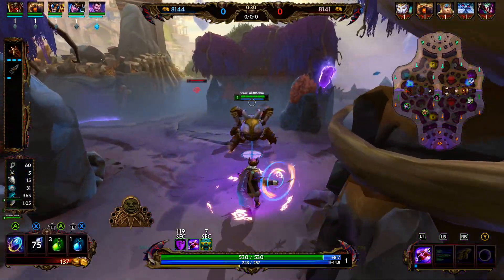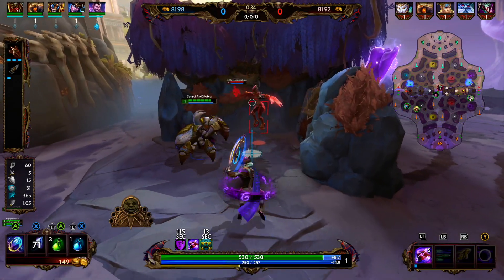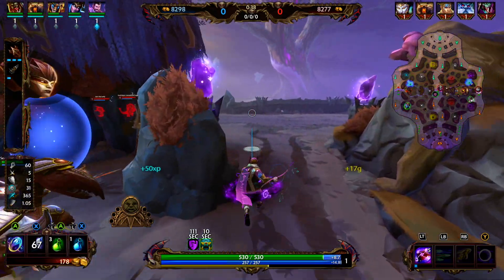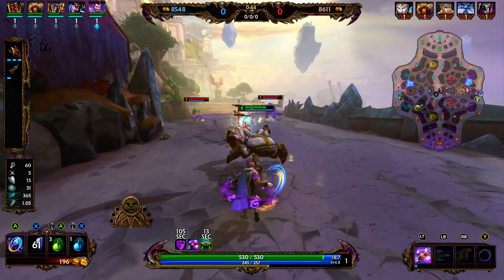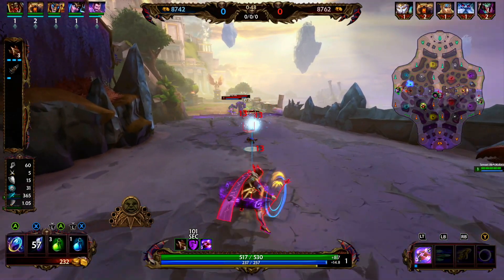Shi Belange's three is Rising Jaguar — he rushes forward and jumps into the air, becoming immune to crowd control effects while in the air. He fires a dart at all nearby enemies dealing damage. Any enemies poisoned by Shi Belange take an additional 30% damage. His ultimate is Darkest of Knights — it shrouds enemies in darkness for three seconds.